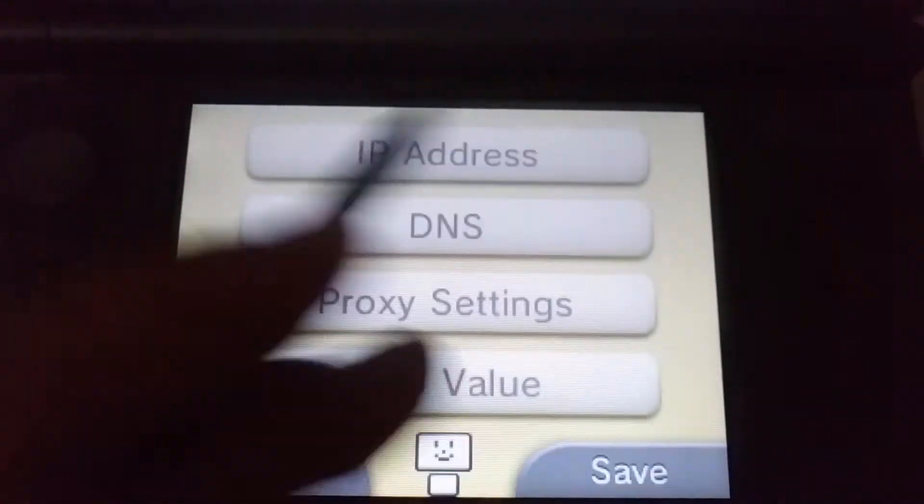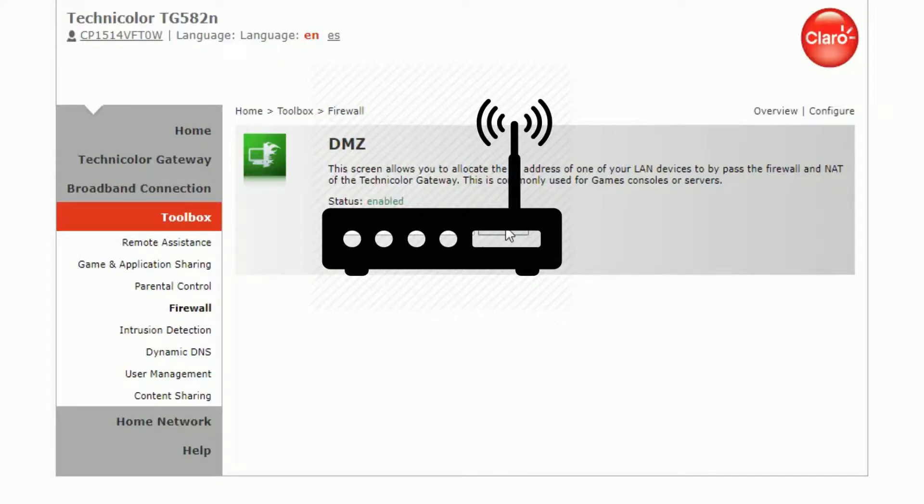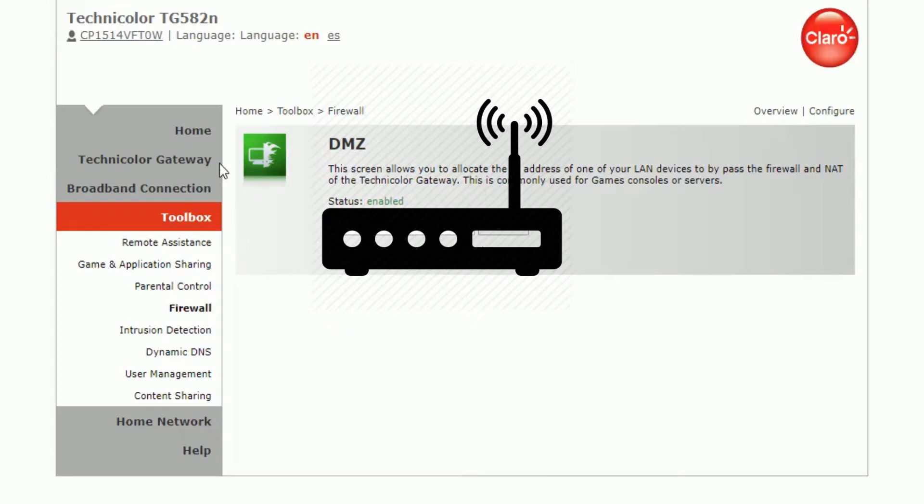But first, we have one more step. Alright, the hard parts are done! Now go to your DMZ settings over at your computer. Here, type down the IP address you assigned to your console — the one with the 20 extra digits added. If you haven't enabled DMZ yet, enter the IP address and then enable it. And done — you are now ready to play without those pesky errors.